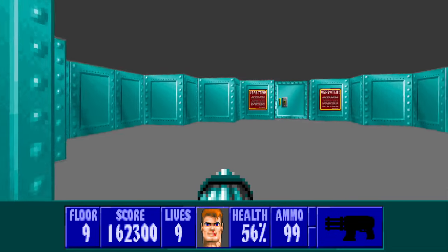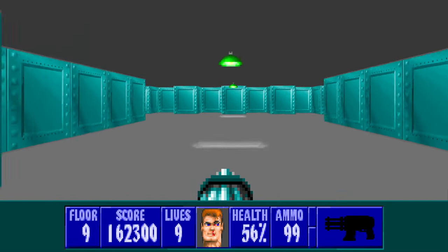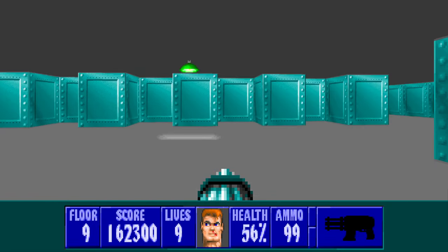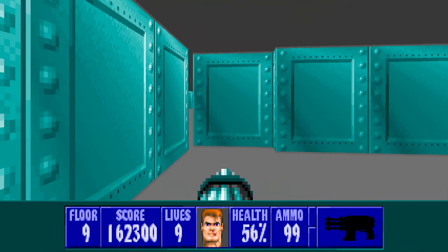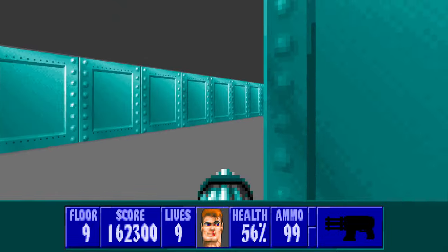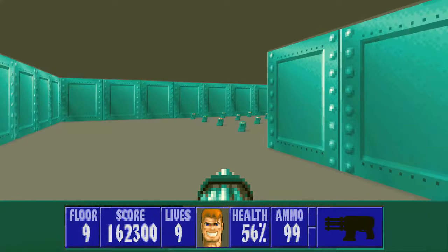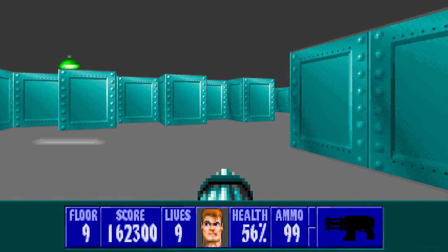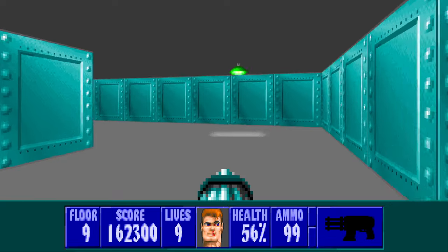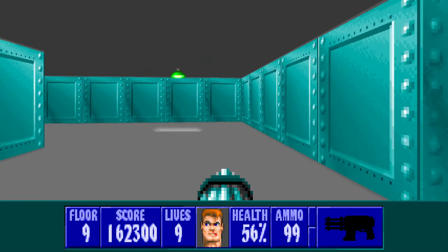We're going to start off in this little room here, and normally of course we've got lots of secrets. So let's come to the left, and this is our sort of ammo room over here. Now on the right, there's a bit of a health one, so there's two walls.